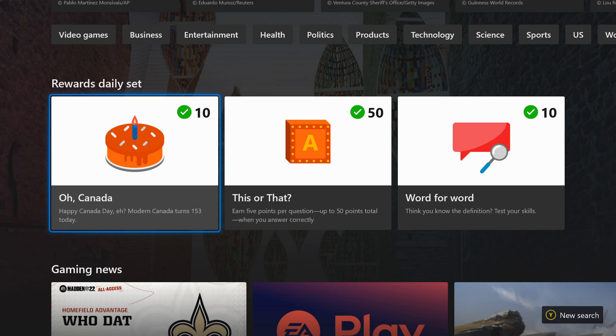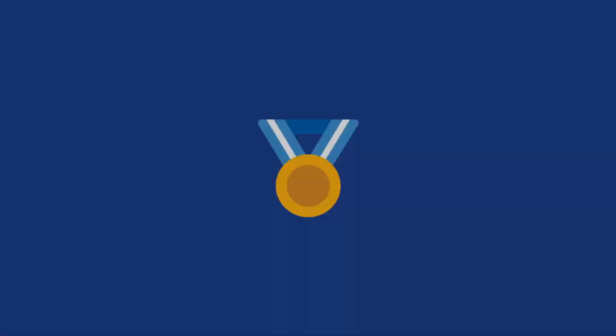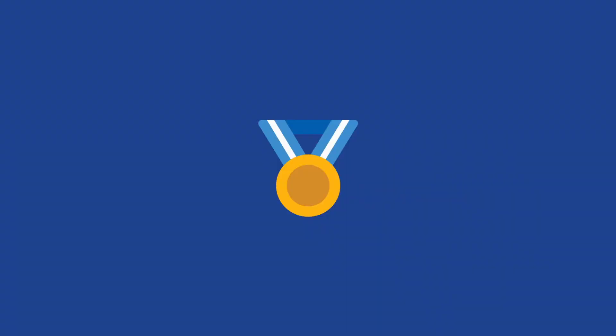Finish these three activities and you will complete one of the daily sets. You can press B to switch back to the Microsoft Rewards app, and that will complete task two after you've done those three.